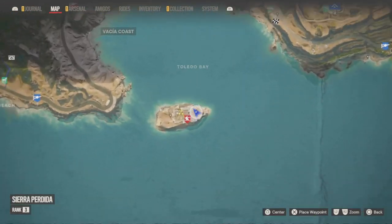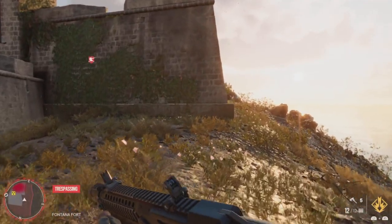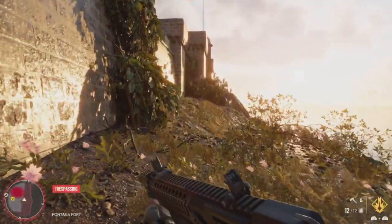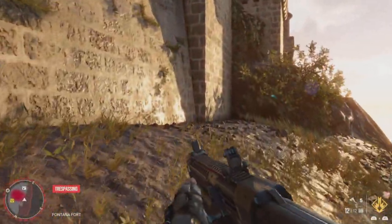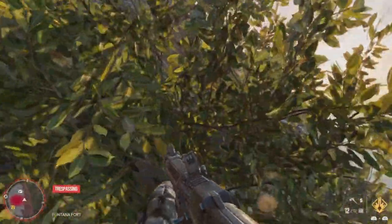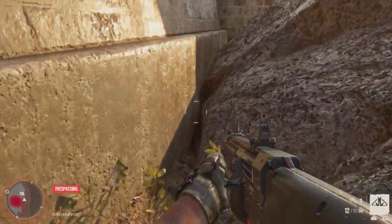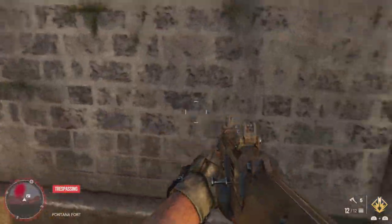What's going on everyone, it's Dark Shard, the YouTube assassin. A couple of people have been having problems getting into the Fontana Fort. After you take out the initial group of people, you get to the front door of the fort and there's no way in — you can circle all around and there are no doors or openings.